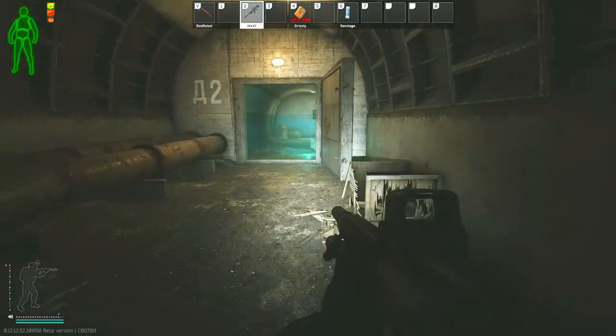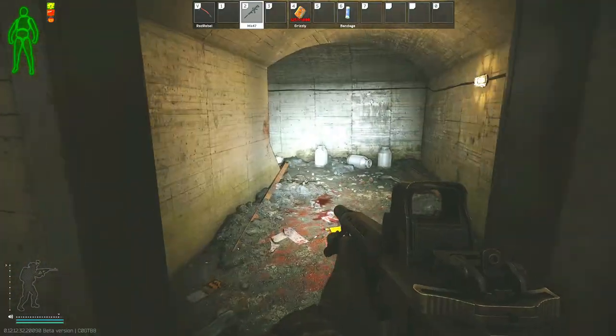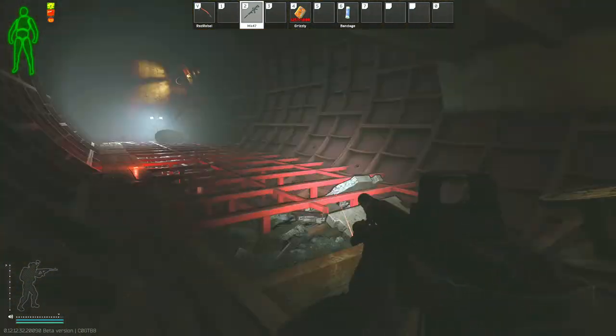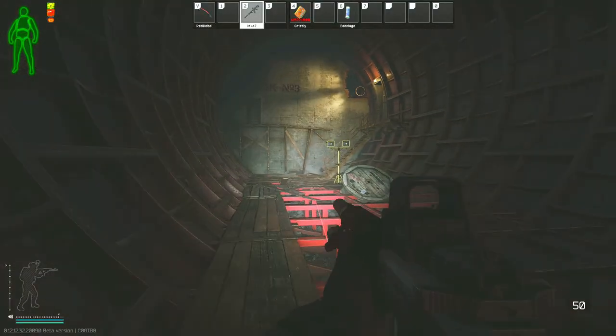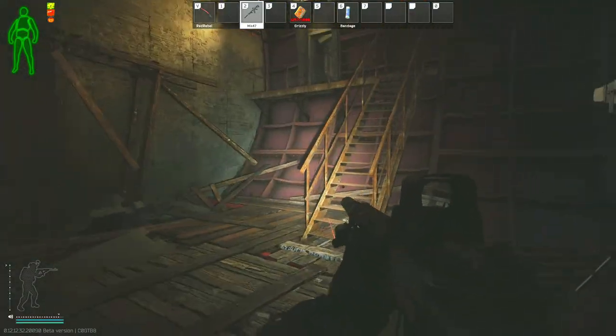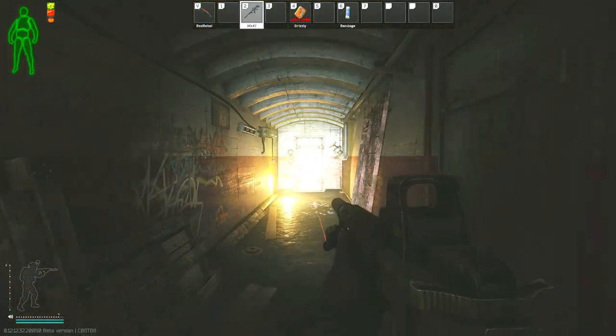There is one other way to get down here, and that is from a stairwell up at the dome at the top of Reserve. So make sure as you're progressing through here, you check all your corners, just past this light, because people are next-level rats when it comes to hiding down here. I believe this is the area I have been extract camped the most in all of Tarkov, so just be very cautious of that.